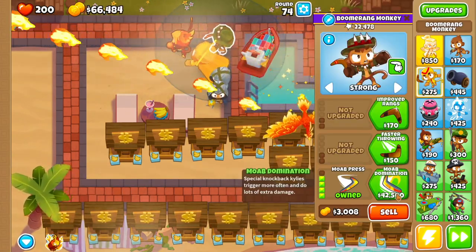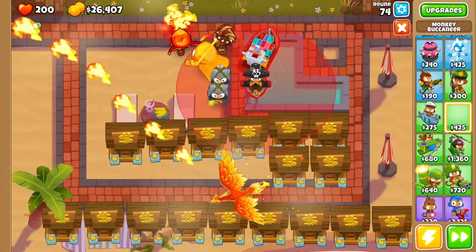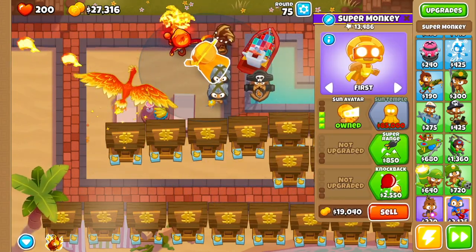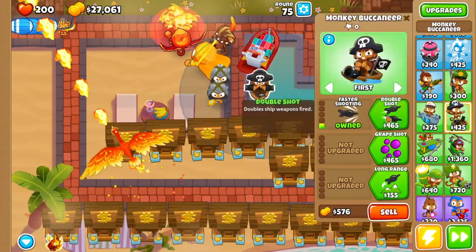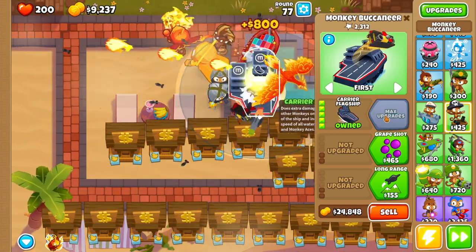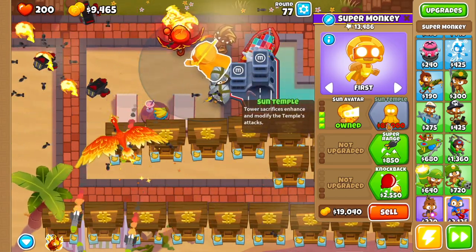For the wizard we're going to get summon phoenix and then wizard lord phoenix. Then we want MOAB domination for the boomerang monkey. Then we want to drop another buccaneer right over here — make sure again it's within range of the super monkey. We want faster shooting, double shot, destroyer, aircraft carrier, and then carrier flagship.